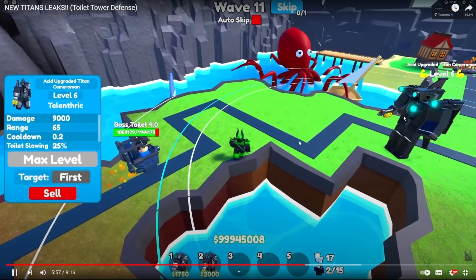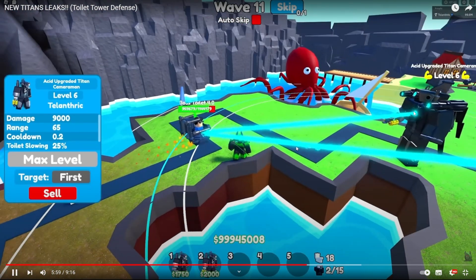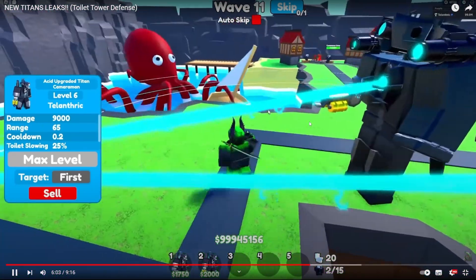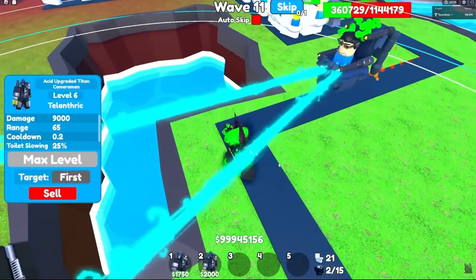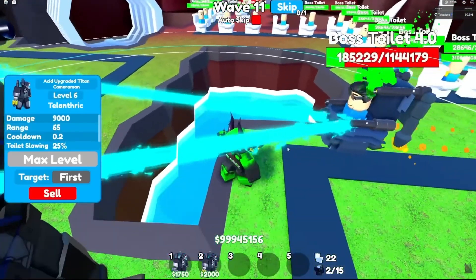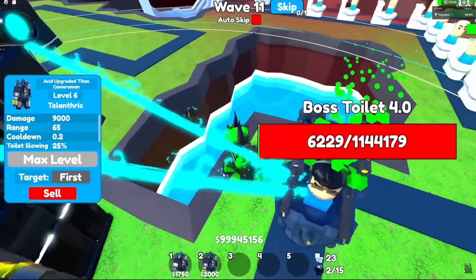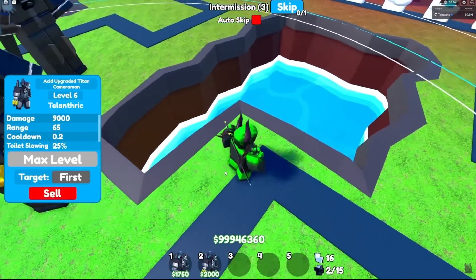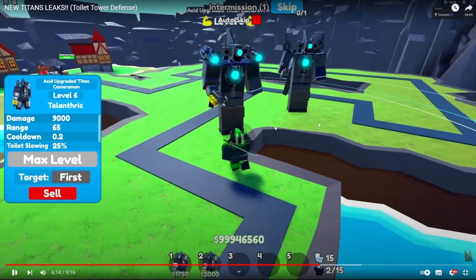So he's got some guns, he's got the laser, and he's got the Ace asset. So it might be a very good unit for the slowing down effect. Yeah, it's definitely slowing down. But he isn't really showing it the right way. But this is the Acid Upgraded Titan Cameraman.